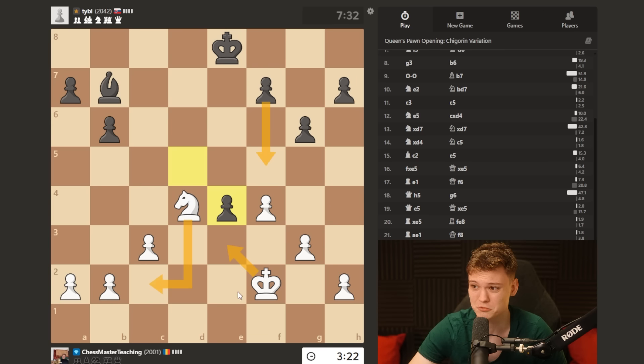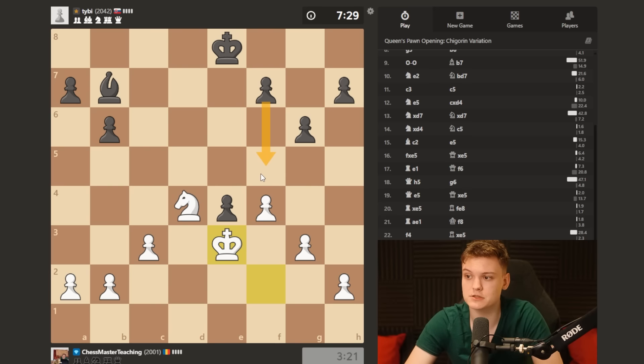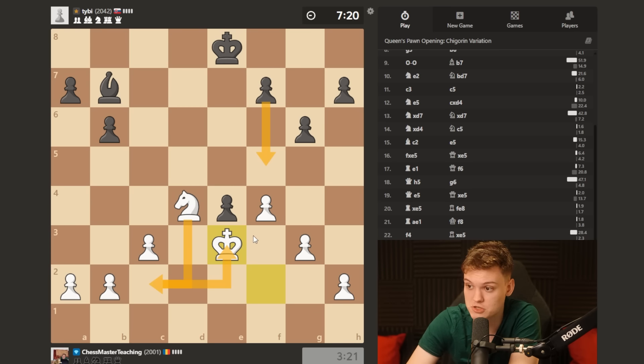King e3, f5, I have knight c2 - strong move. So, f5 - the main reason why I think we have a very good chance to be better is that our king is gonna be very active, and we're gonna get the perfect blocker for a passed pawn, which is a knight.